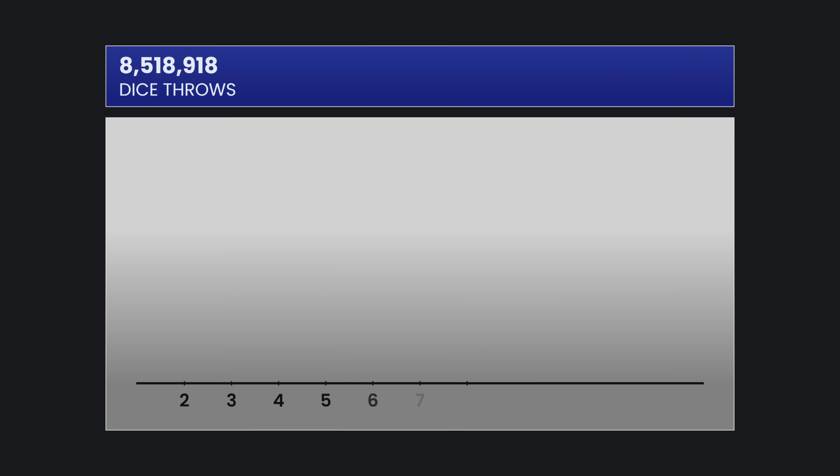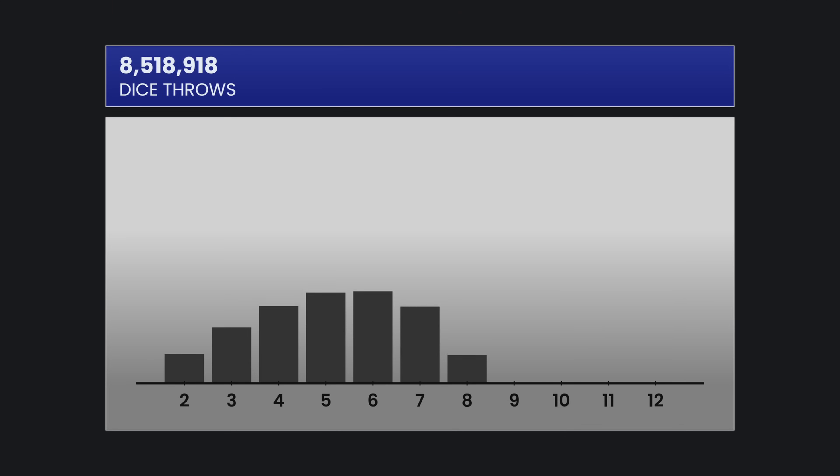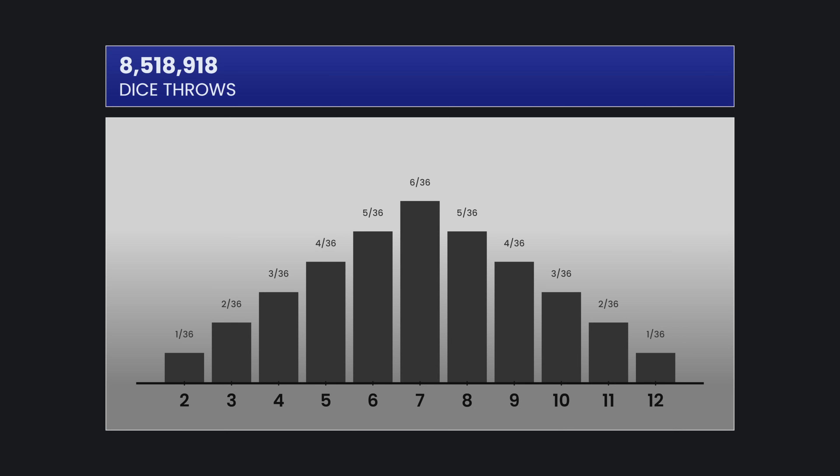We rolled the dice 8.5 million times. Here in gray is the expected distribution of throws, and in blue is the actual distribution from this run of the simulation. The proportions line up as expected.